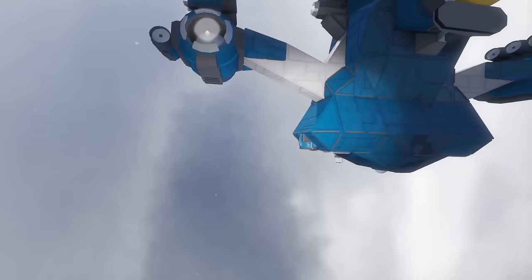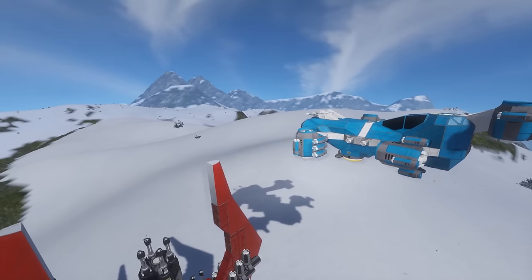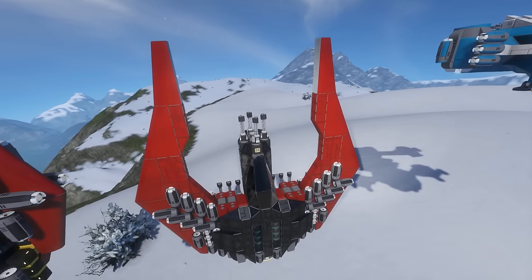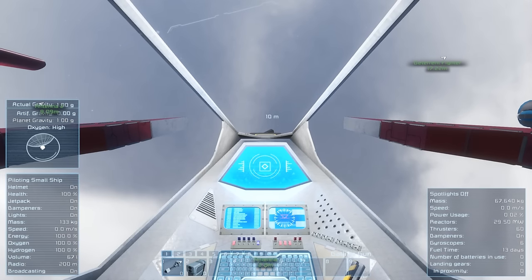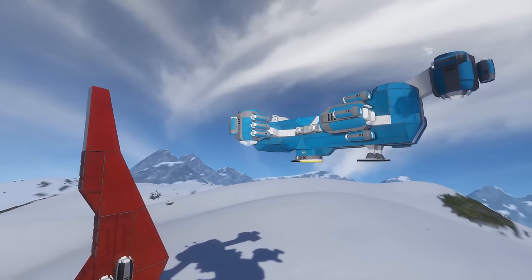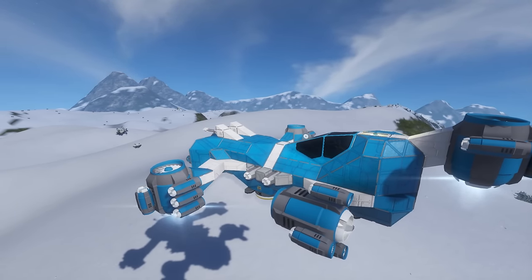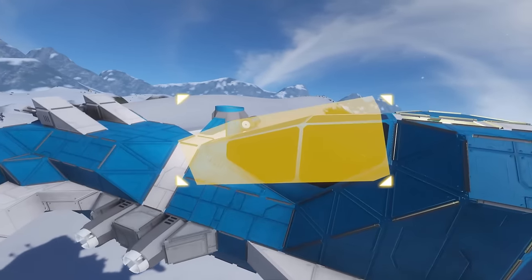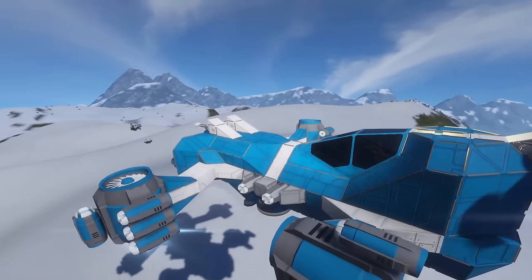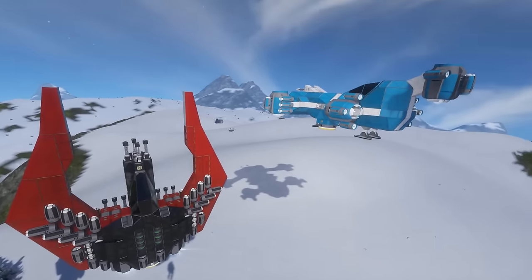I've also got the Keen fighter from the easy start scenario in the world for comparison — it's actually really quite comparable. Weaponry-wise it's a bit undergunned; we've got more guns on the Broadsword. But weight-wise they're very similar. The Broadsword is 67,000 kilograms, and within that we fit everything needed to fly with pretty high maneuverability. The Keen fighter is 69,000 kilograms — slightly heavier but only just. I'm going to end this video with a dogfighting comparison to demonstrate why these fighters are so cool compared to the normal approach.